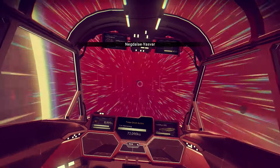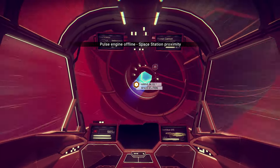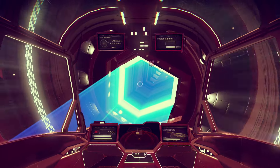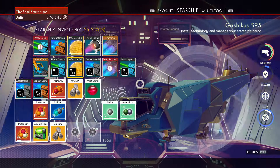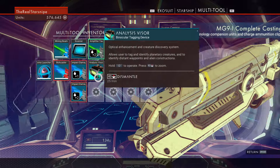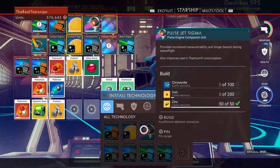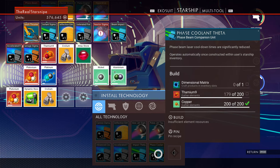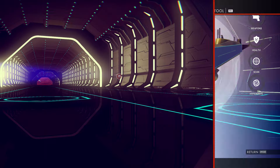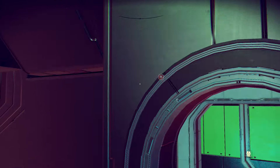Over to the space station we go. We hit the space station — let's trade with a few ships. Maybe the galactic interface will have that dimensional matrix we need, because that's the only thing we need to craft an upgrade. For the warp reactor we just need the iridium — that could save us a lot of time getting to waypoints. The upgrade we wanted to craft needs vortex cubes and carbon, plus dimensional matrix. I swear I've seen a dimensional matrix recently.